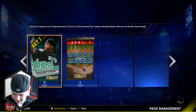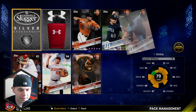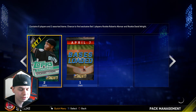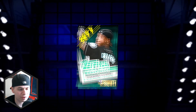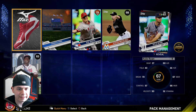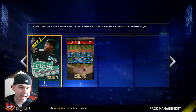Ref Snyder, a bunch of commons. Two silver equipments - one of them is a sponsorship - and more bronzes. We got Justin Wilson. I already have him so I am getting some duplicates, which I can sell for a little bit of stubs. And nothing. We got a silver - Joe Blanton. Last standard pack and then we're going to go into the last bases loaded pack.